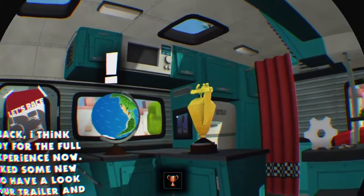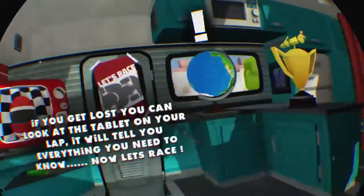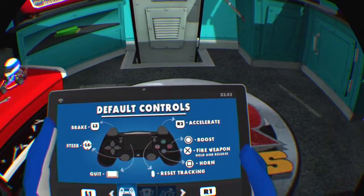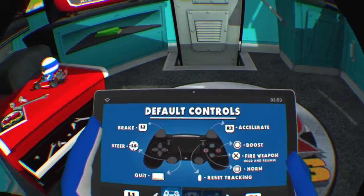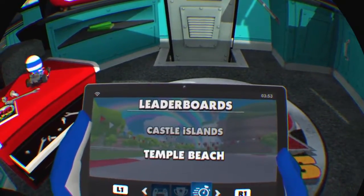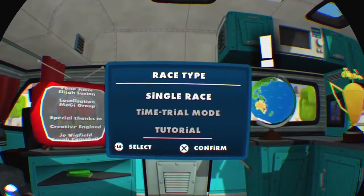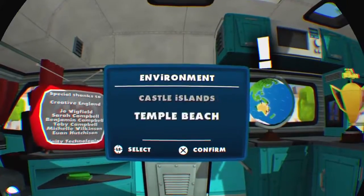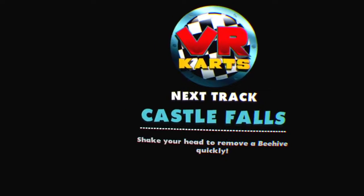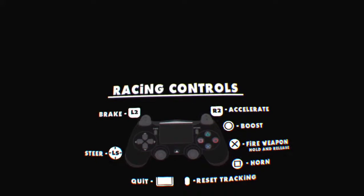Welcome to the full VR Carts experience — I've unlocked some new features, so have a look around your trailer and check them out. Now let's race! Reset track, horn, boost, accelerate, fire weapon — triangle doesn't do anything. Steer, brake, quit, single race. We're gonna start with normal, starting with Castle Island. We'll probably play this for about 20 minutes and then a couple of levels.